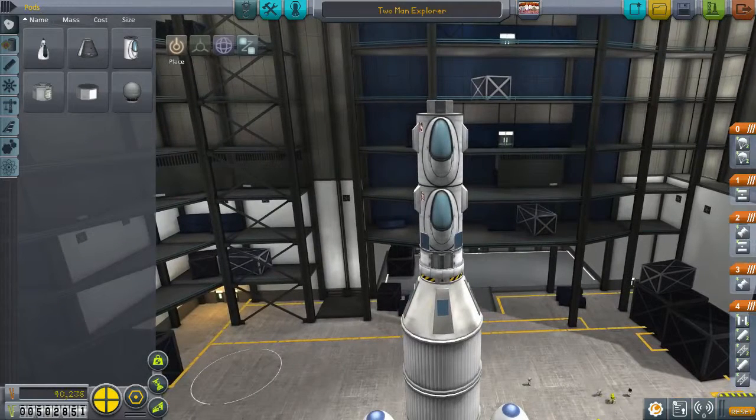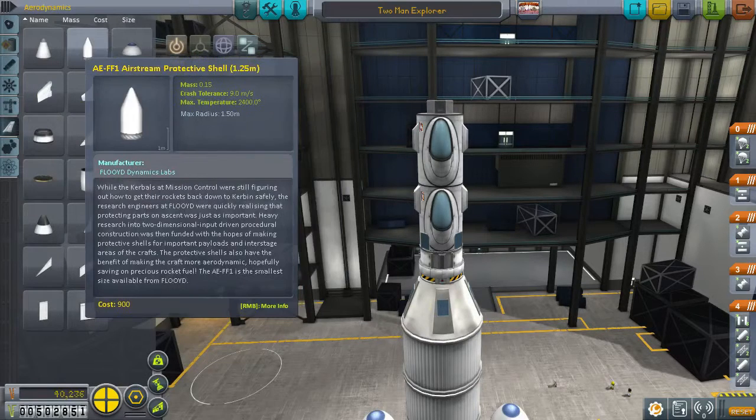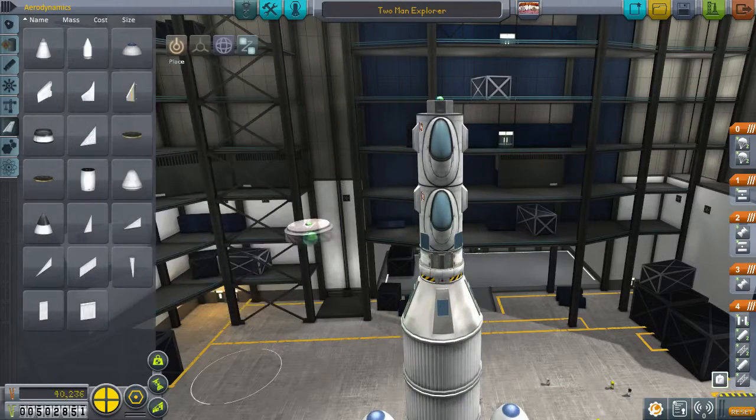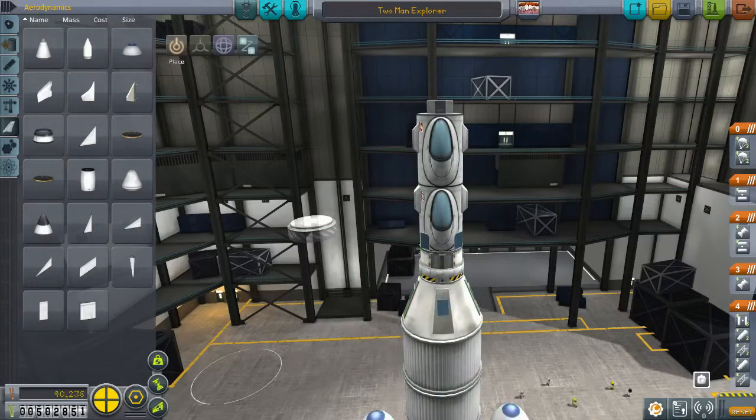Well, that's not very aerodynamic. What we can do is get some fairings on there. Are they aerodynamic or structural? That's what we need. What you would do is position these underneath that probe core at the top, just make a little bulbous head.